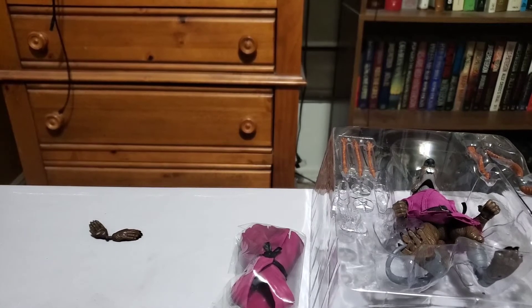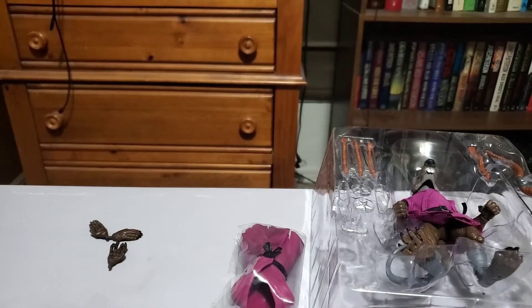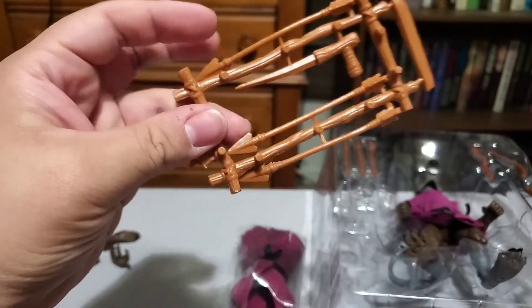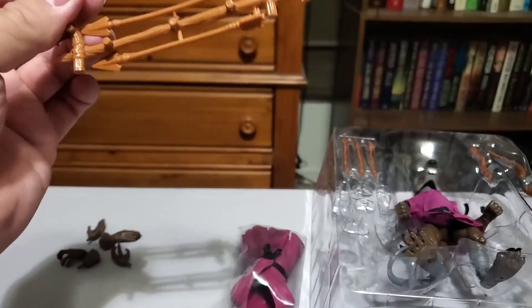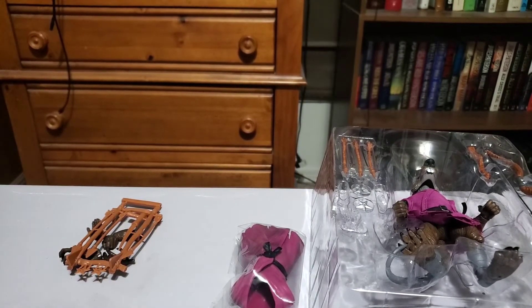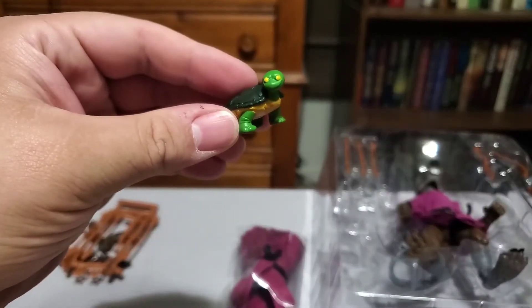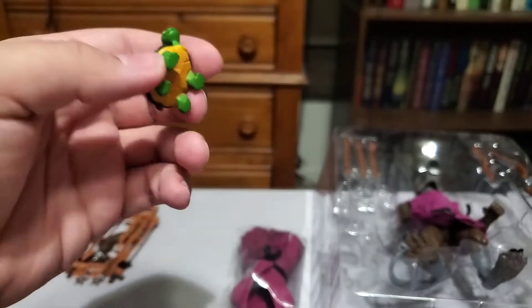He comes with weapon-holding hands already equipped. Here's an open hand — kind of like an open hand — and there's the other one. And a close-fisted hand. Here is our classic weapons rack. And my favorite accessory in this — we get a baby turtle! I love it. Tiny baby turtle.